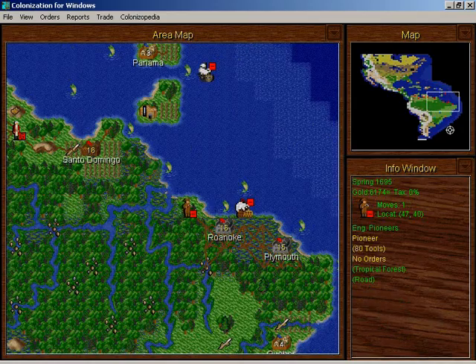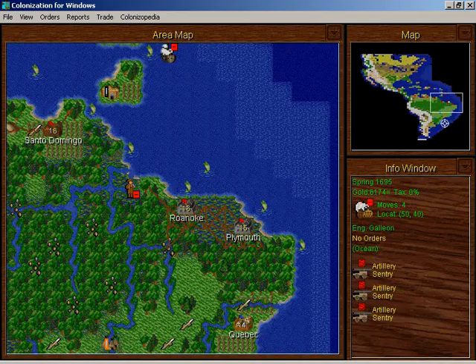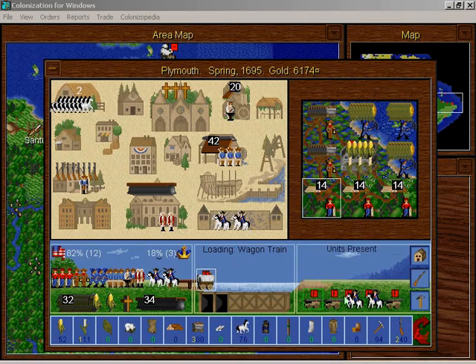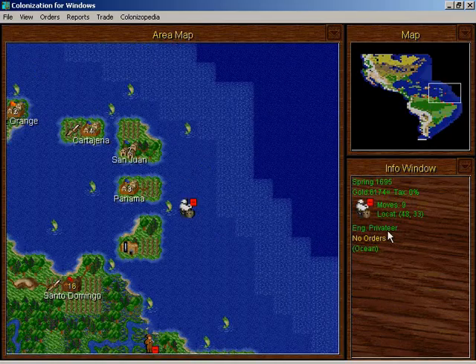This guy's building a road. I need three artillery from Plymouth, so Plymouth will be a little bit less defended. But Plymouth cranks out artillery pretty regularly now, so it's not that big of a deal.